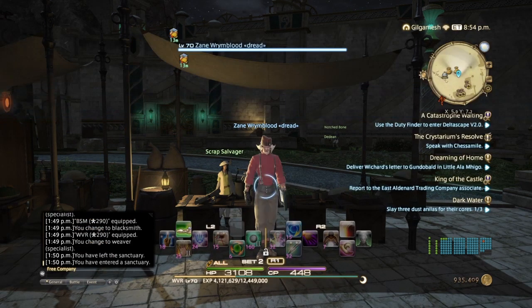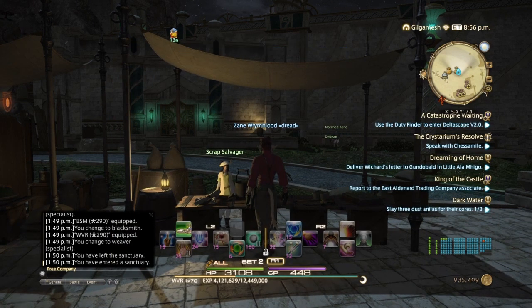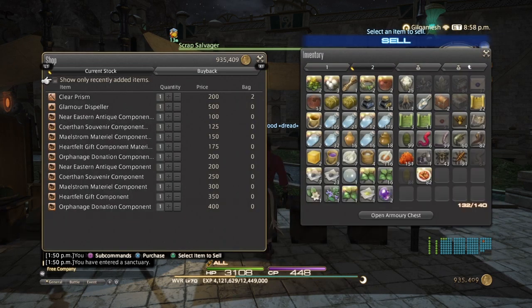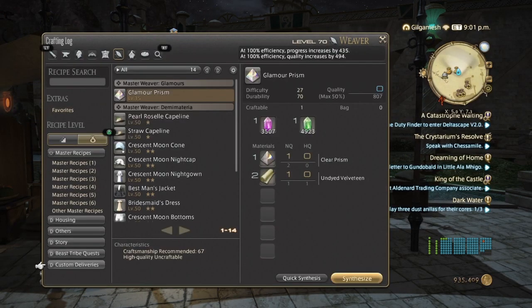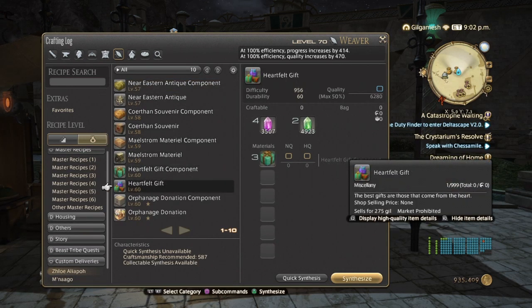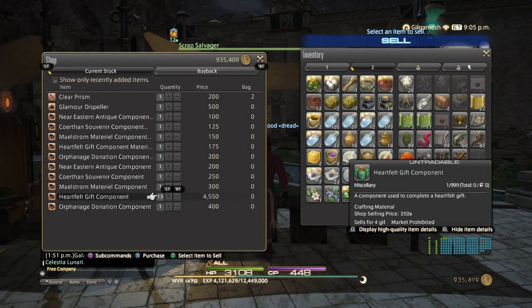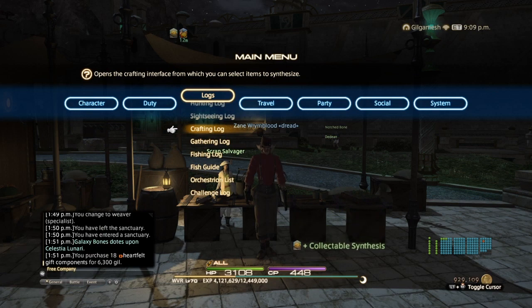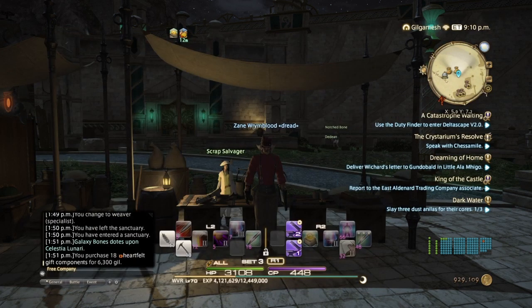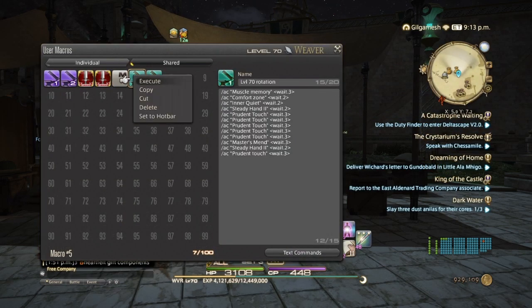Here we are in Idyllshire. We're going to see what she needs for her custom deliveries — it's going to be the Heartfelt Gift. Go over to the Scrap Salvager, Purchase Items 1, and purchase the Heartfelt Gift components. For Zloie, we need 3 of each, so 18 total. Make sure your Collectible Synthesis is up — when you're switching classes, it takes it off.